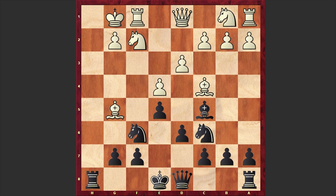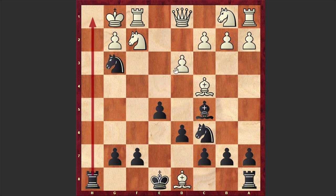Here a question arises: how should black proceed with his game? Derrickson found a spectacular continuation and played Nxe4. Look at this brutal queen sacrifice! White accepted the queen sacrifice, but now let's see where black's compensation is.